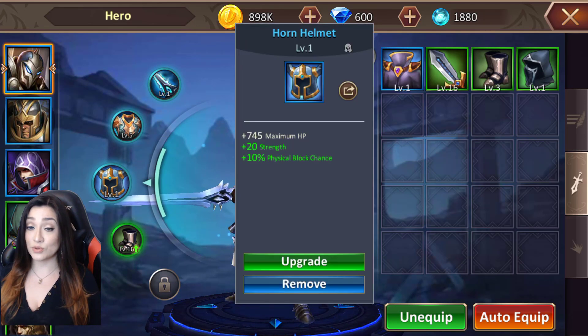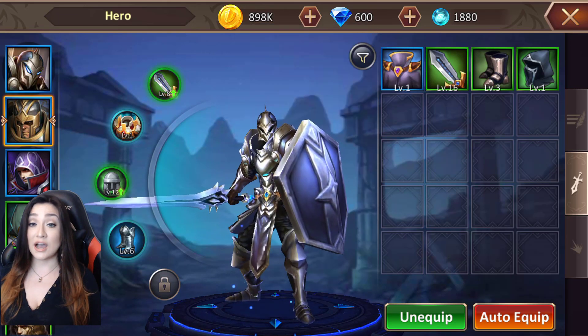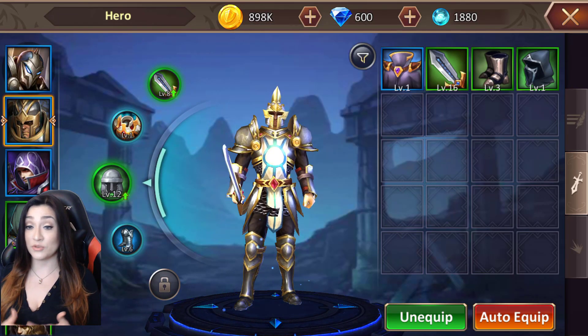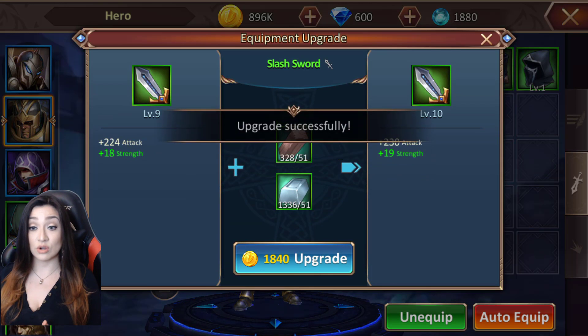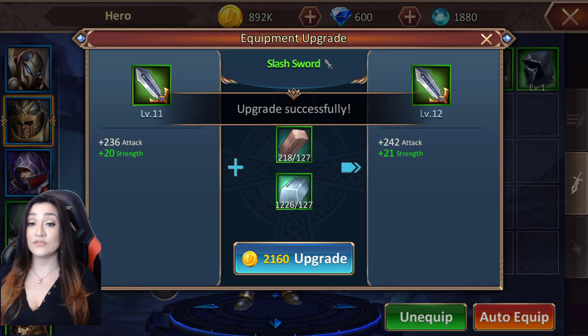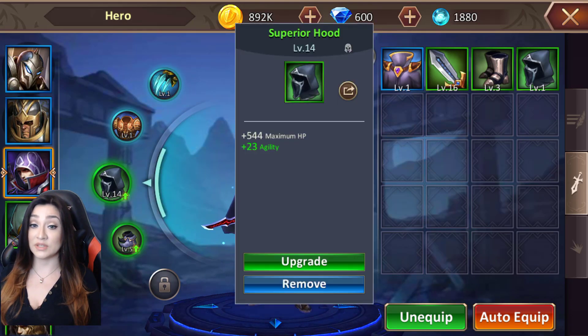The game makes it easy — you can auto equip if you wish. Sometimes you may have a hero that isn't getting the right gear drops, and you might need to equip gear meant for another hero in the meantime. That's totally fine — the game lets you do that. But it does give you prompts to make sure you're equipping as optimally as possible.